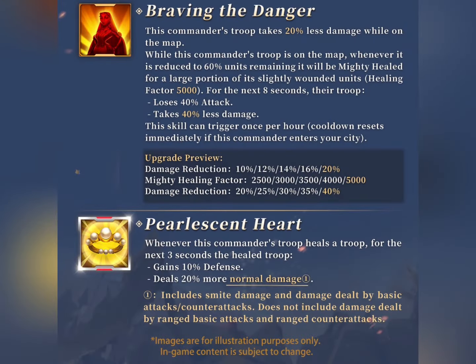Moving to the final and expertise skill, it's somewhat of a support skill. We know Shajar heals herself and up to 3 nearby ally troops. Those troops that she has healed, including herself, receive 10% defense and 20% more normal damage boost for 3 seconds.